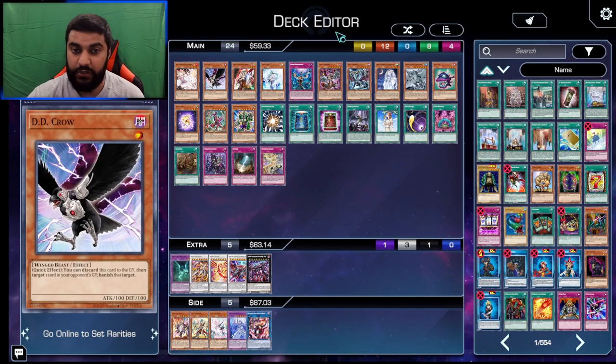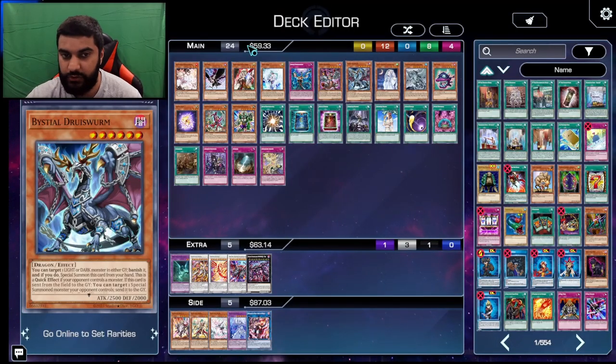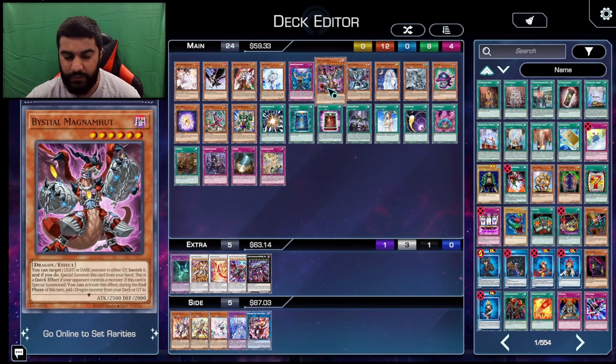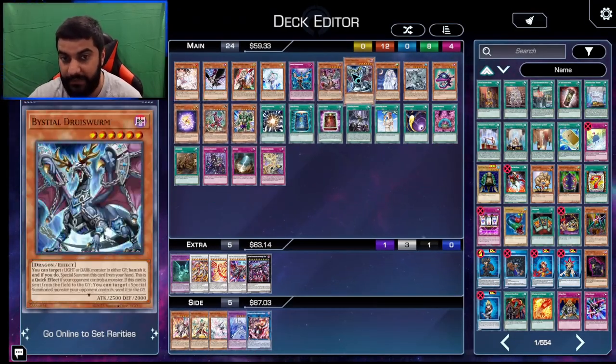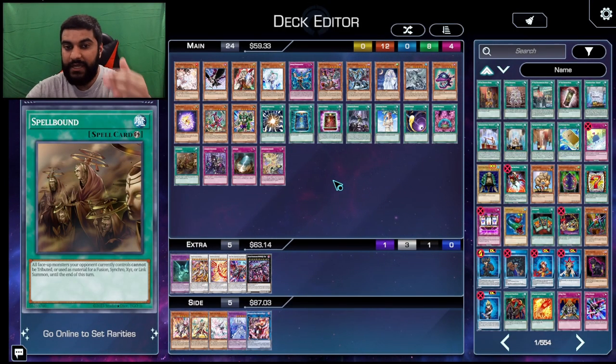Similarly to D.D. Crow, the Bystials are very good. Druid Swarm is a lot better because Druid Swarm can automatically out any of these monsters. Bystials are really good, especially when you pair them with other decks. It's also good in the mirror match — if you Druid Swarm and then have Primera, you can Synchro into Baron and then Druid Swarm send away. Things of that nature are super dope.